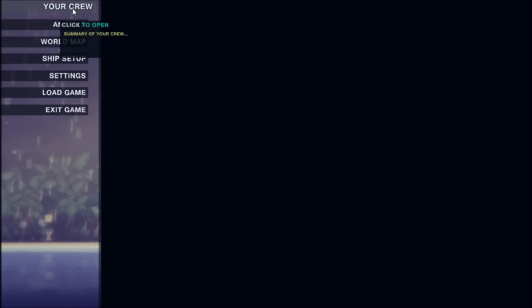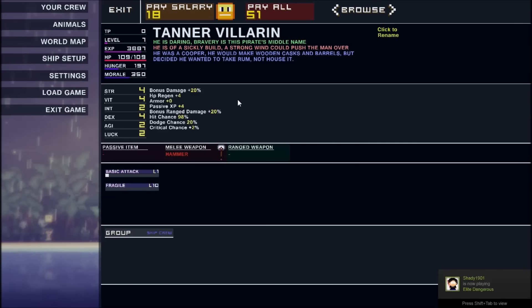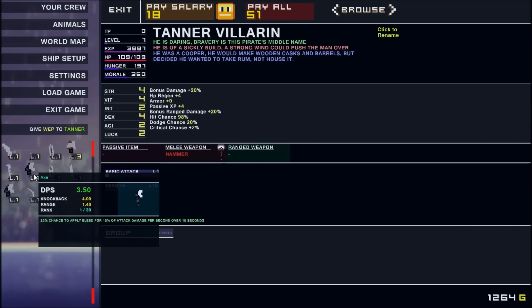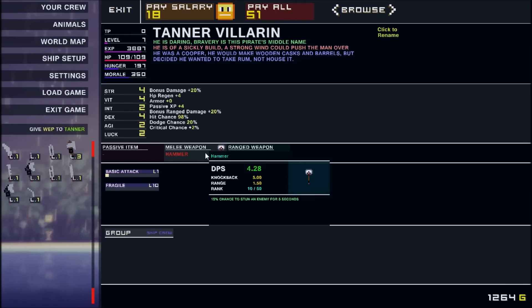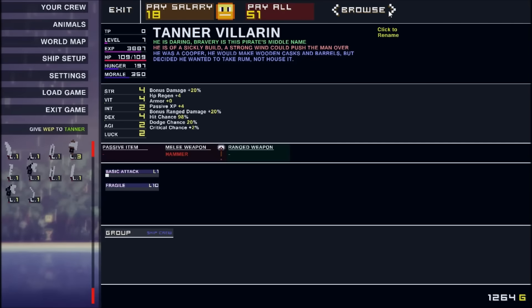It looks like we're pretty well equipped actually. I do want to take a look at our crew and make sure everybody's got the best weapon. His DPS is even higher than that, so we definitely don't want to get rid of that weapon. Yours is at 4.28, and I think we saw there's like maybe one weapon that's better for him. The scimitar is slightly better, however this has a 15% chance to stun and does pretty good knockback where this one doesn't. So we decided to stick with the hammer — the damage trade-off is not that bad for the additional effects.